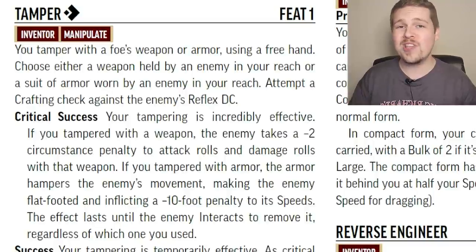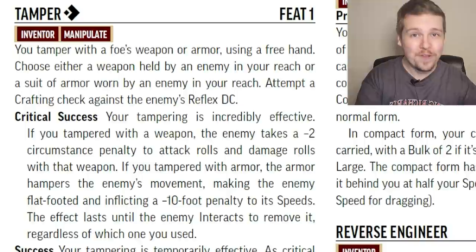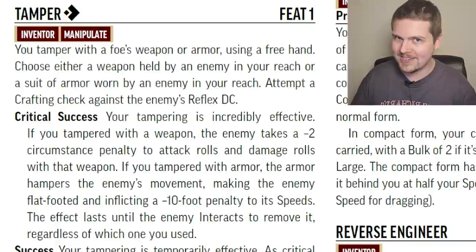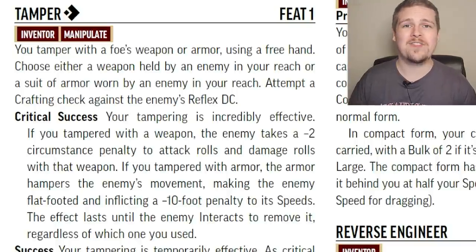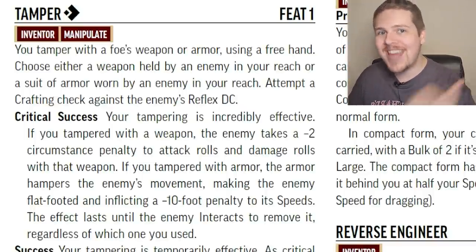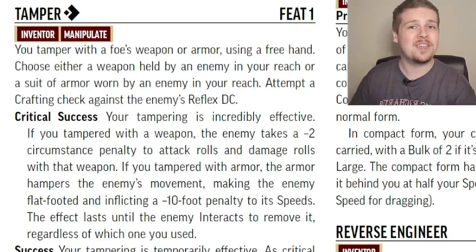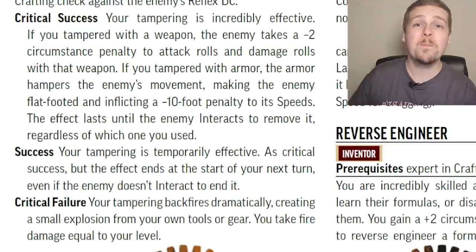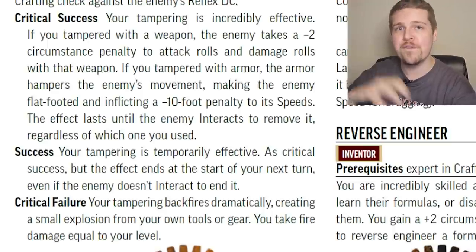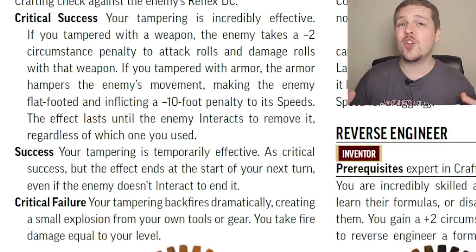Tamper is another really cool feat. For one action, you make a Crafting check against a target's Reflex DC, and it has a different effect depending on what you target. Should you critically succeed and target their weapon, they take a minus two circumstance penalty to attack rolls with that weapon until they spend a single action to reaffirm their grip — it's effectively a disarm check. Importantly, this lasts forever until they spend that action to fix it. If you normally succeed, it only lasts until the start of your next turn.